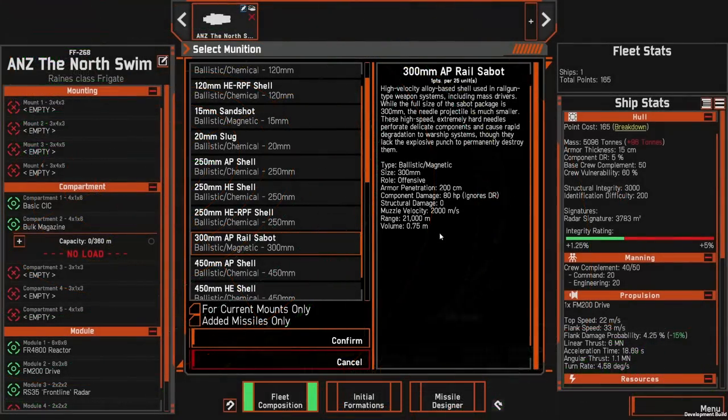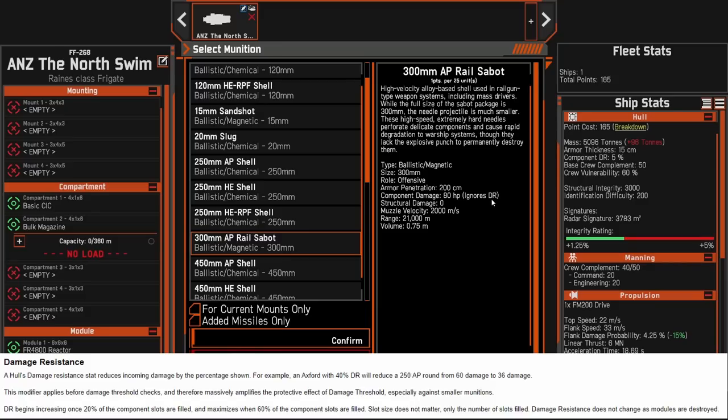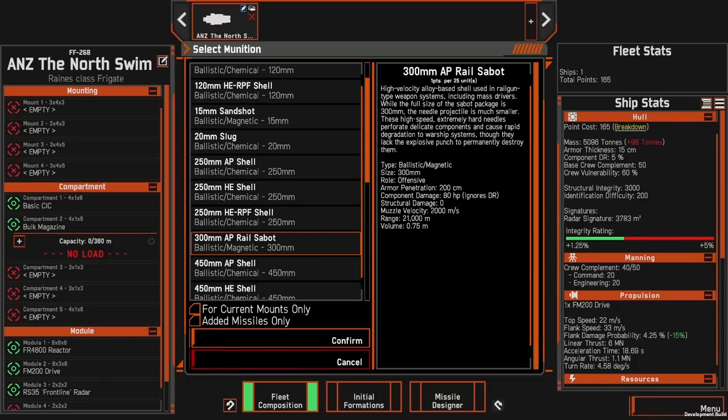There's also been a change to the 300 millimeter AP rail sabot ammunition and how it applies damage. The ammo now ignores damage resistance. Damage resistance is the total maximum component damage resistance shown under ship stats — the more components you add, the higher the damage resistance threshold goes, up to a maximum of five percent. So if a ship is hit by a 300 millimeter rail sabot that normally does 80 damage, instead of being reduced by five percent it will now do its full amount.